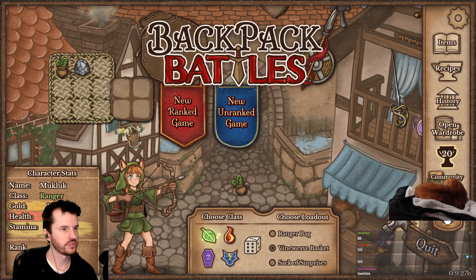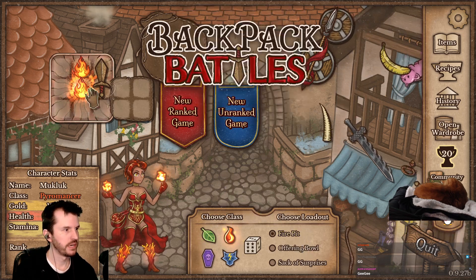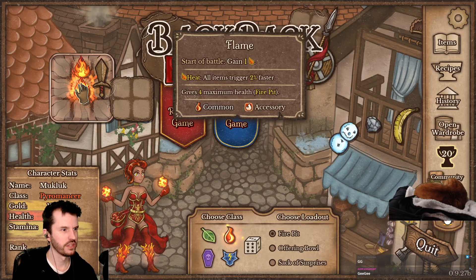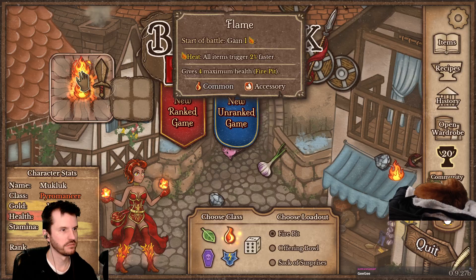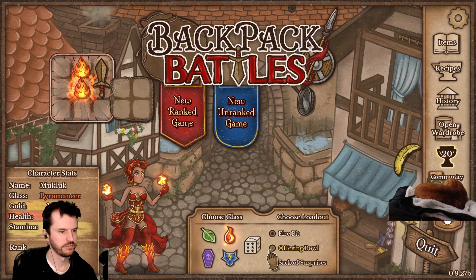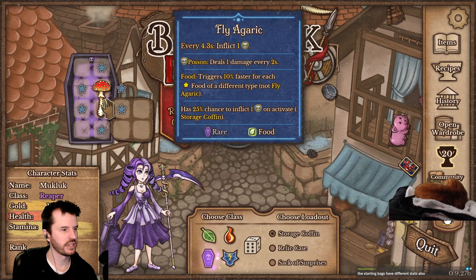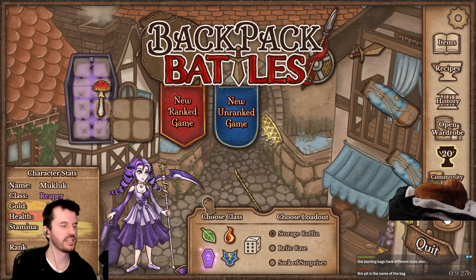What is this one? Stone and healing herbs. Sack of Surprises. Pyromancer — starts with Fire Pit, gives 4 max health from Fire Pit. Reaper: Storage Coffin, every 4.3 seconds inflict poison, poison does damage every 2 seconds. I kinda don't like the fatigue system, because some items ramp up over time.